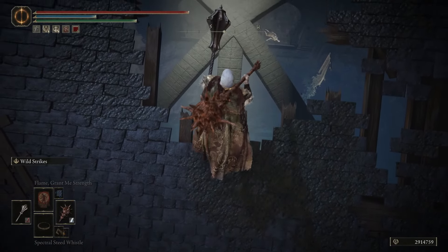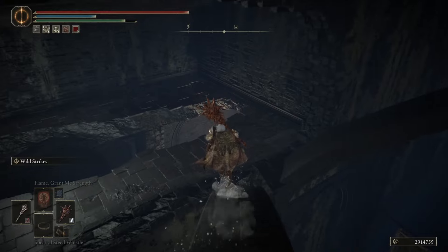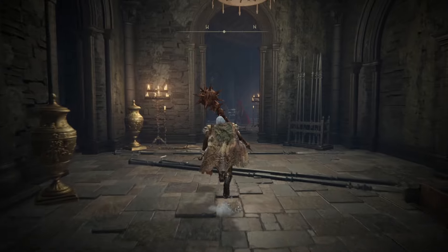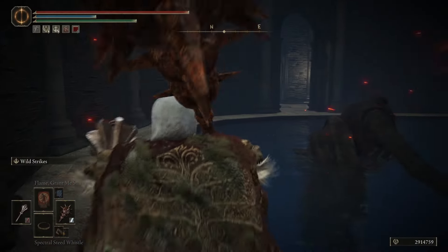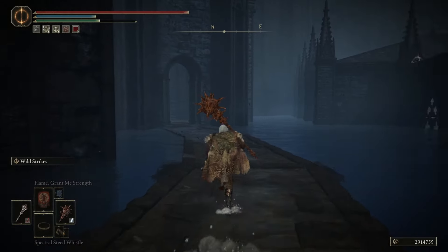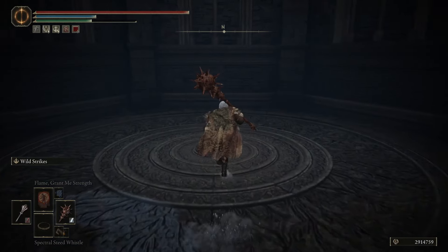We're going to drop through this roof onto these stone arches. Take it right here and drop over here. Run to our northwest — where this fire knight is, we need to take it right through here. And we're going to go through this path. There's going to be an elevator up ahead so we need to take this elevator up.